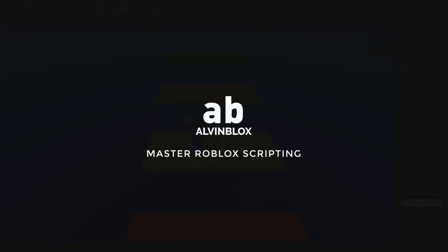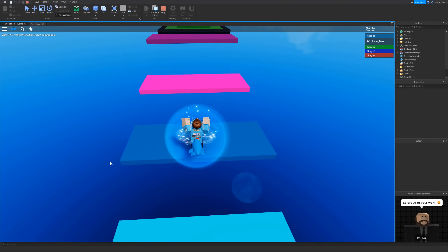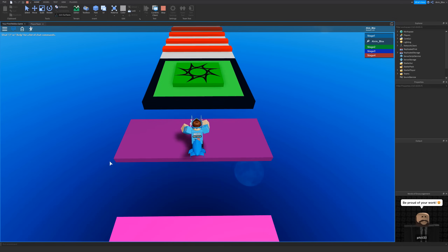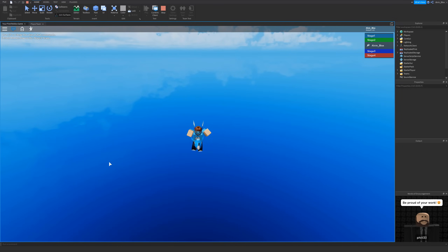In this video I'm going to show you how you can create your own obby checkpoint system in Roblox Studio, so that when you reach the next stage in an obstacle course your checkpoint will be saved, and if you die you won't get teleported back to the start — you will only get teleported back to your most recent checkpoint.